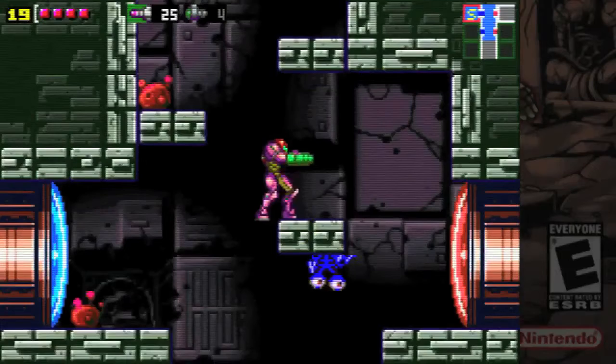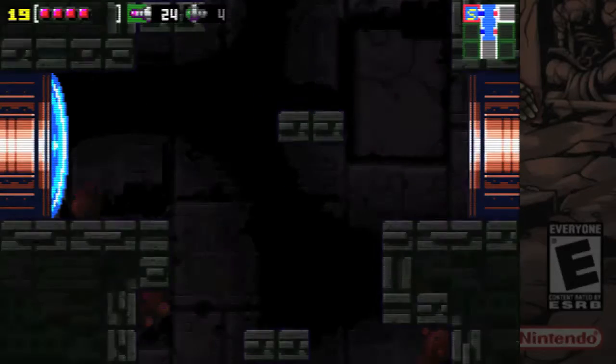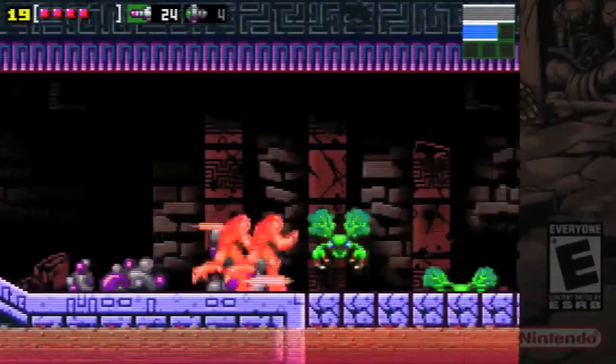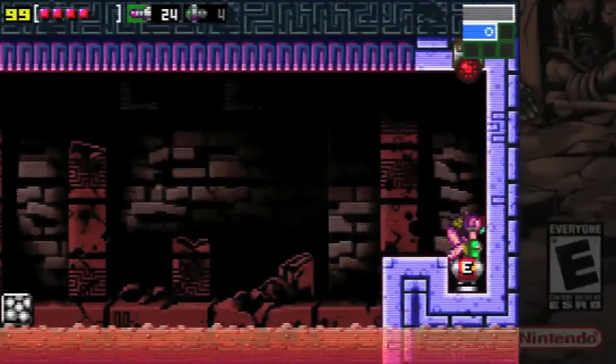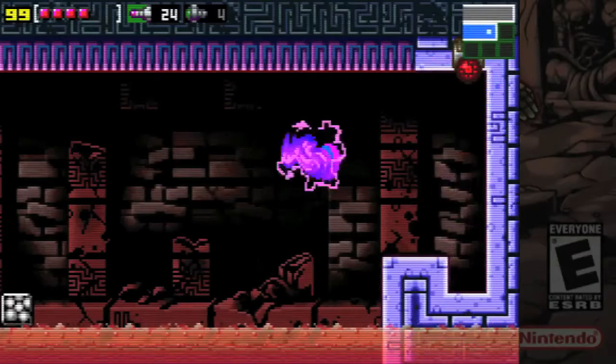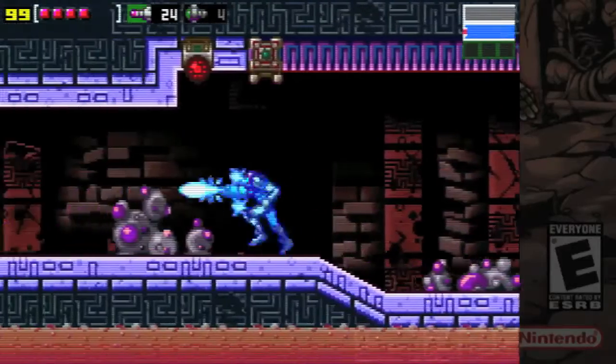Now there's a mini-boss over there. We could decimate it, or we could skip it. I'm skipping it because it's absolutely not necessary. I've got enough items to technically finish the game, but I want to demonstrate a little of how some of these areas are like.